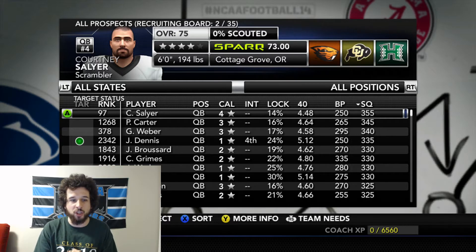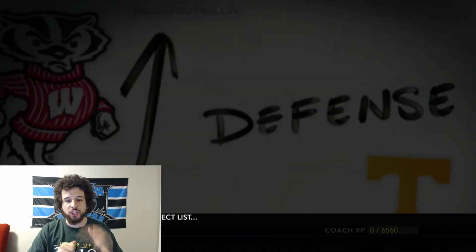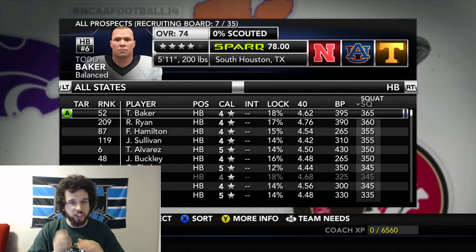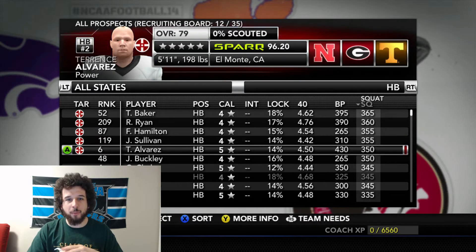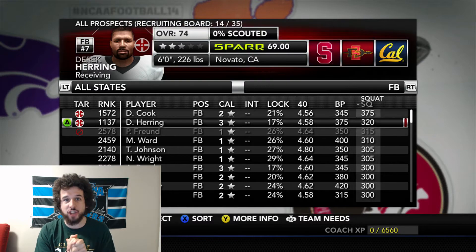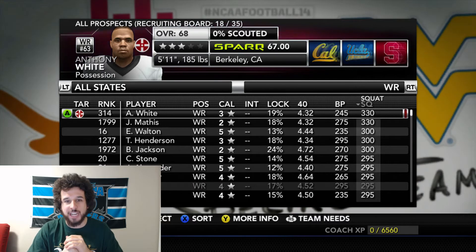So what you want to do to fill out your recruitment board is go into the search option. You can filter by all positions and then don't touch any of the other filters — just press search. Once that comes up, you want to filter the players from highest squat to lowest squat rating. Now most of these guys are going to be gems, and this strategy works for any position when you're recruiting in NCAA Football 14.